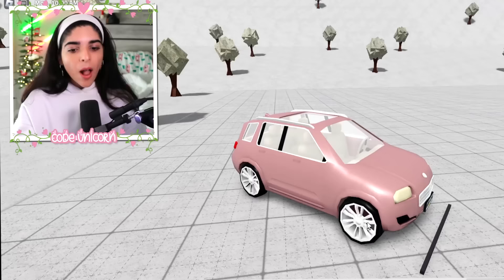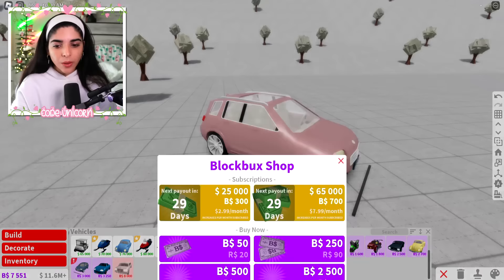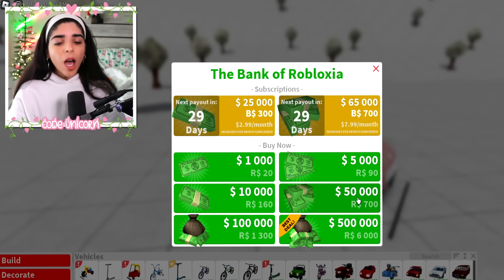The difference is this Astro X200 is 3,000 Bloxburg Bucks. In Robux terms, let's go see how much that is — you have to get these two packs, so it's around 860 Robux, which is quite a bit. And then the pickup truck is $130,000, which in Robux terms is actually a lot more — about 1,500 Robux, which is quite a bit.